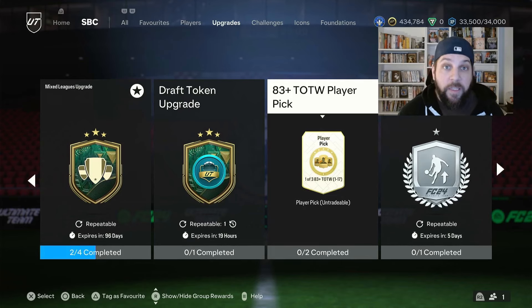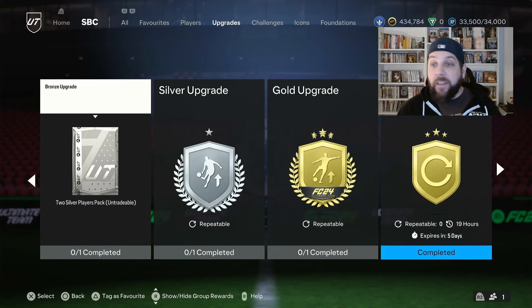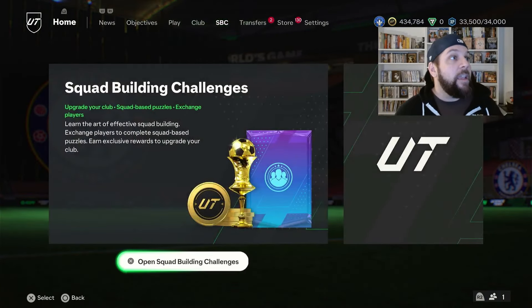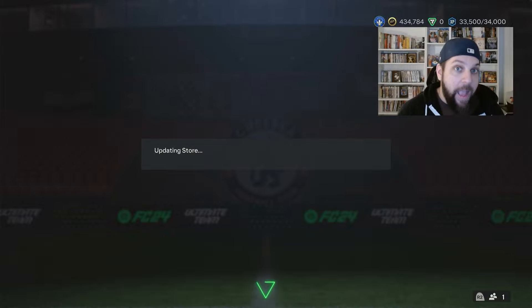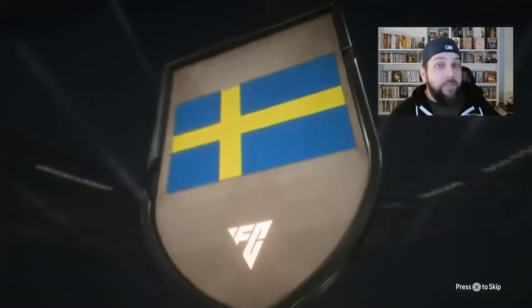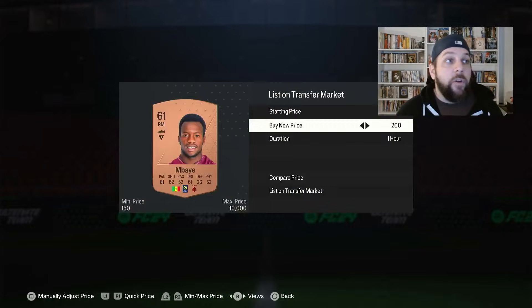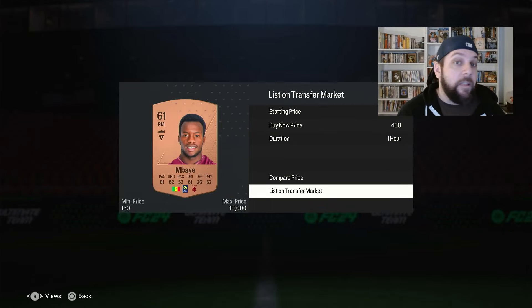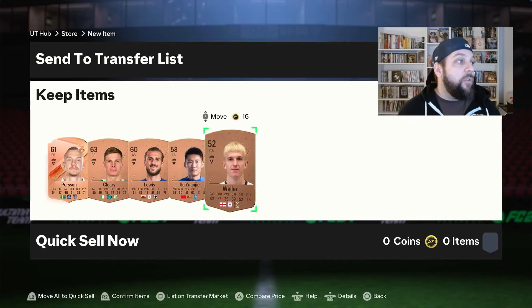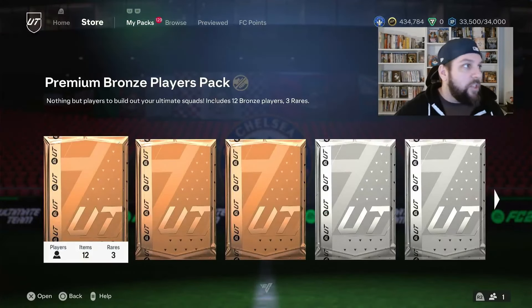Check the prices of your bronzes as well — there are some bronzes that are crazy expensive with the new Evo. And in these bronzes, sometimes like here, you pack a Ligue 1 card. If you don't want to use it in a League SBC, you list it and get back 400 coins. This over time just adds up — 400 coins here, 400 coins there. You pack a thousand cards, you will get a consumable that sells. All of these are super important to do.